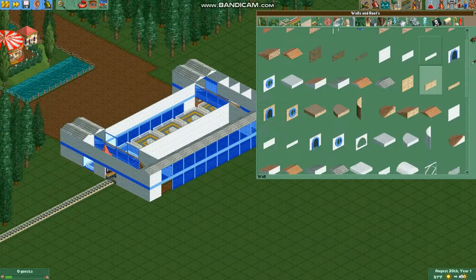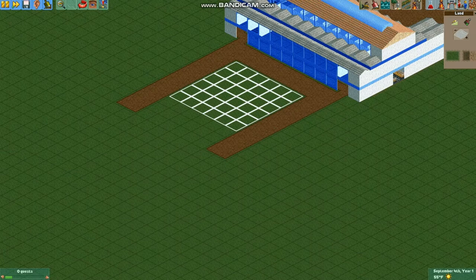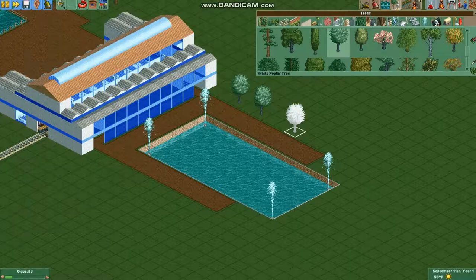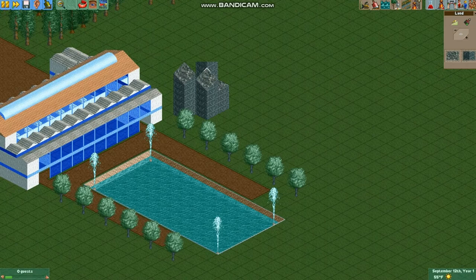When in doubt, lower the land and add water to your park. Water looks amazing, and even I'm surprised sometimes at how much it can spice up the view from the path. I also like to put a wall here to make the water look clean and good. Don't forget to add some fountains, trees, and terrain features too!